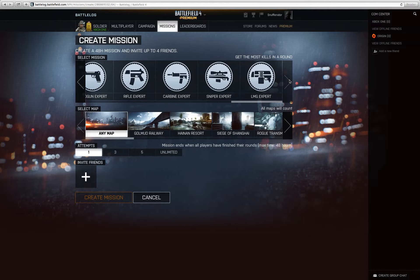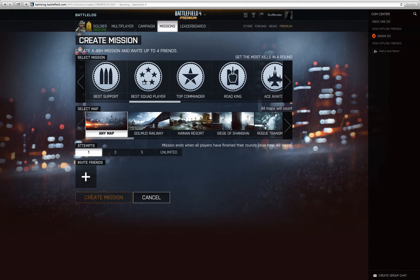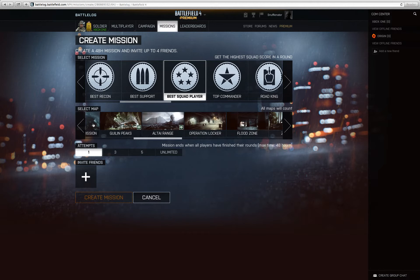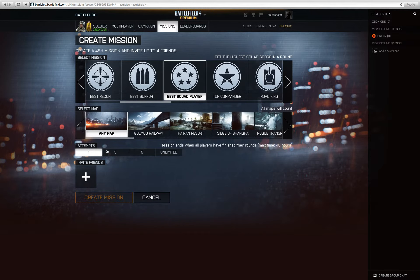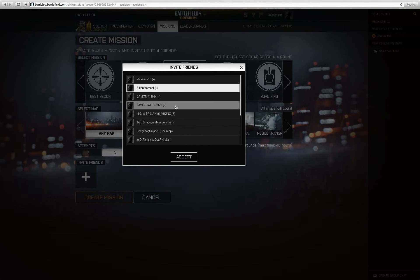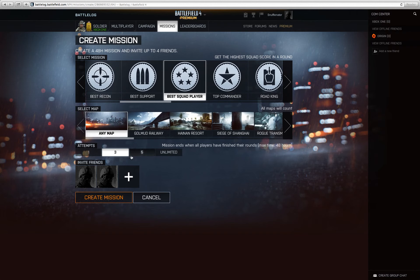So let's say I want to set up a mission to see who can be the best squad player, which means get the highest squad scoring around. It can be on any map — I'm just going to leave it on any map, it seems normal. And you have three attempts at this, so let me invite a friend. I'm going to invite Turtle2k, MC Turtle, and then it'll just be our mission.